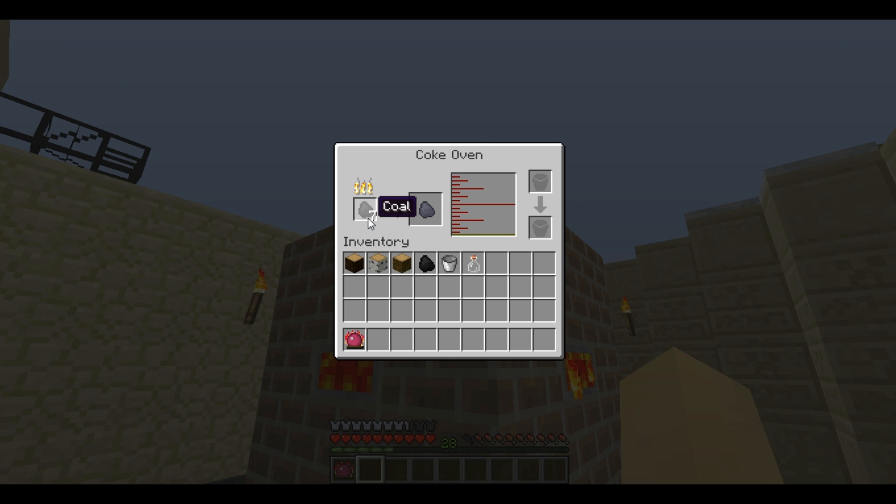The result of coal being put into the Coke Oven is coal coke, which effectively doubles the fuel output of coal. In vanilla furnaces it'll burn for 16 items and in the iron furnace it'll burn for 20.